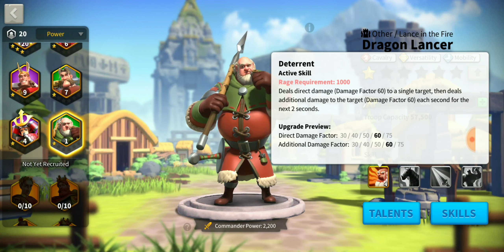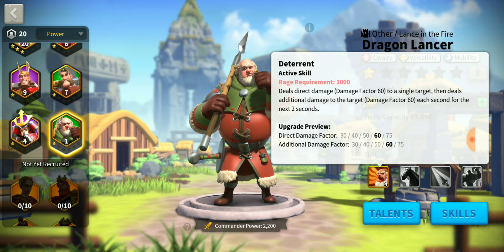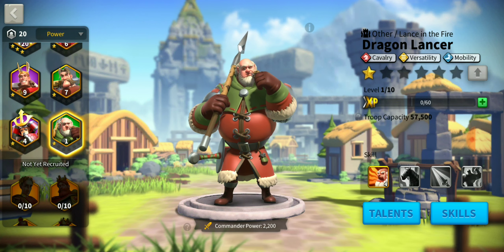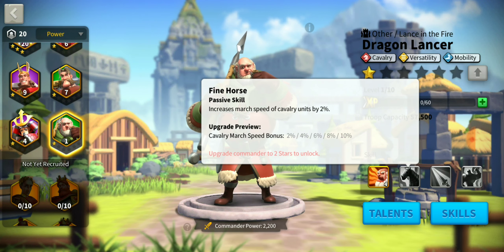Deterrent has a rage requirement of 1000. It deals direct damage — damage factor 60 — to a single target, then deals additional damage factor 60 each second for the next two seconds. On upgrade, that goes to 75 each. That's a pretty good skill, though I think they should have made him more of an area-of-effect commander.